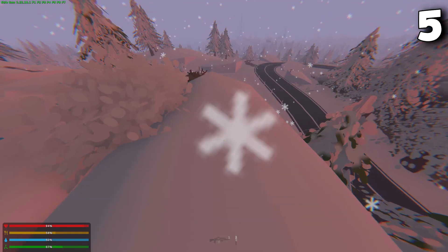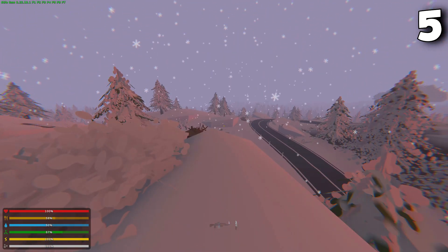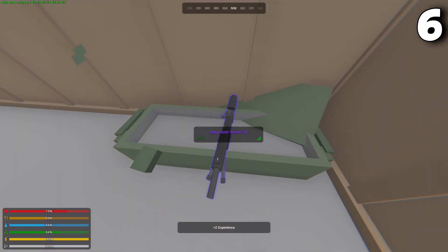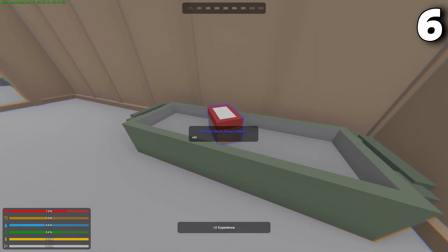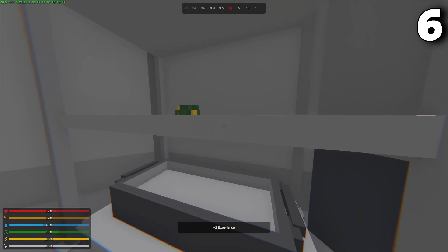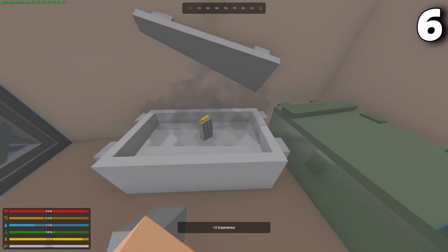You can heal yourself with normal cloth — you don't have to craft rags or bandages first, and it gives you 5 HP and stops bleeding as well. You can punch crates in several areas around the map and they can drop weapons such as shotguns and pistols. They can also drop ammunition such as shells, 9mm boxes, 9mm magazines, 5.56mm boxes, and 5.56mm magazines.